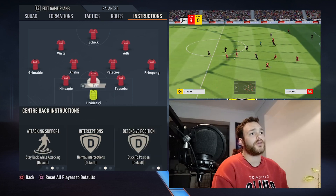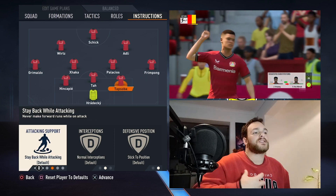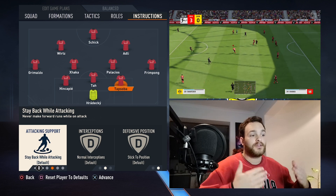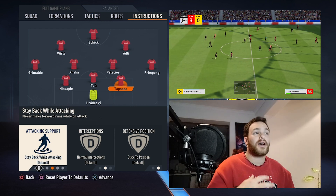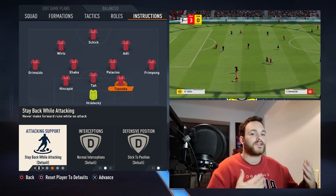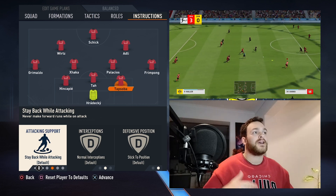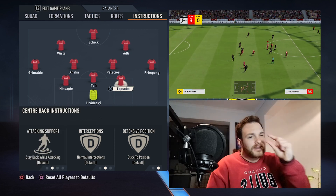As for your centre-backs, they are all set with the default base instructions. I would say maybe having Tapsoba join the attack and link up with the midfield could be a possibility, but at the same time you are left so defensively short at times with your wing-backs bombing on. I would probably advise you not to do that — unless you're playing a low-tiered team in career mode. More or less, make sure your three central defenders are always in position, because your wing-backs bomb on and they don't tend to come back.